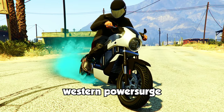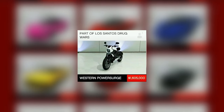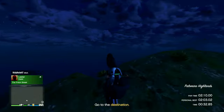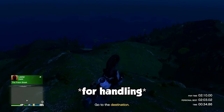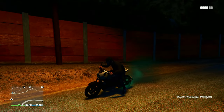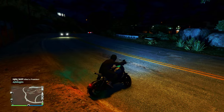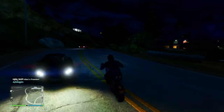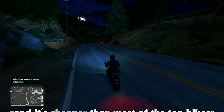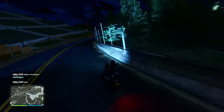If you've got a little more money to play around with, I'm going to recommend the Western Power Surge. You can pick this up on Legendary Motorsports for about $1.6 million. This bike has some pretty good handling and is solid when going off-roading, which is going to come in clutch for these time trials. It's also an electric vehicle, meaning the acceleration is absolutely insane. It maxes out at around 145 miles per hour, making it a solid choice for time trials.